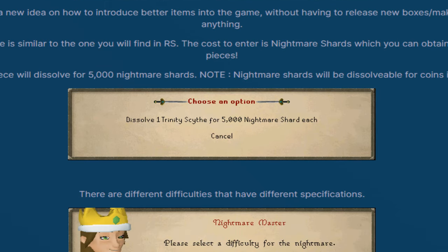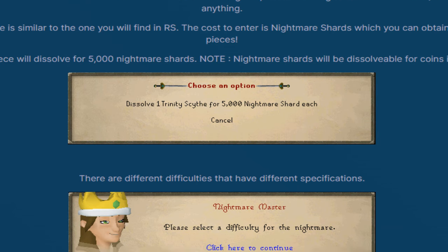The cost to enter is nightmare shards, which you can obtain from dissolving trinity pieces. That makes sense because you have to dissolve previous season pass items or other OP items into those shards in order to go in and unlock the brand new pieces, which is absolutely nice.